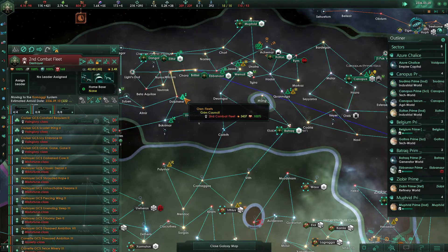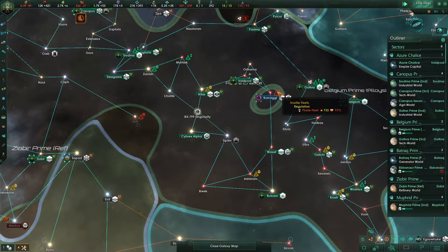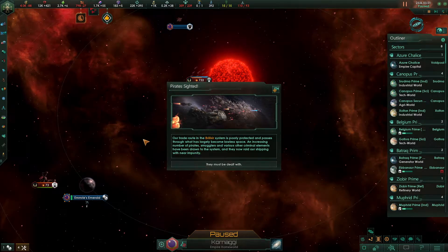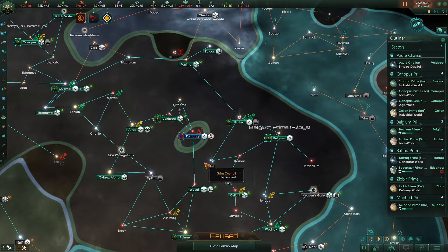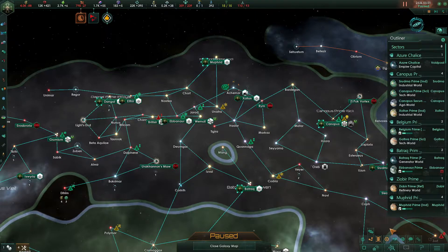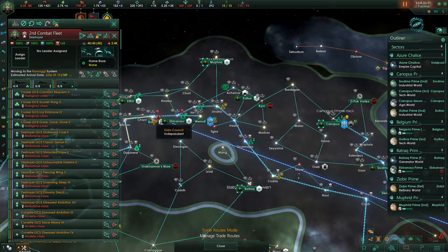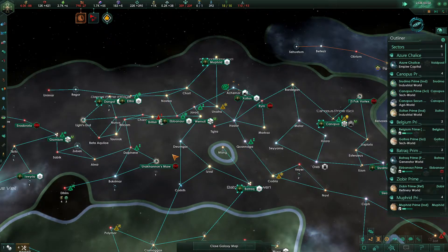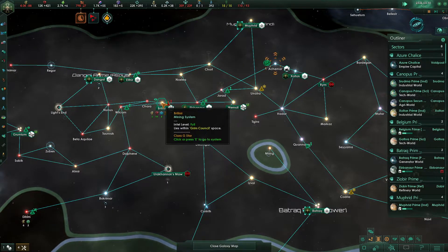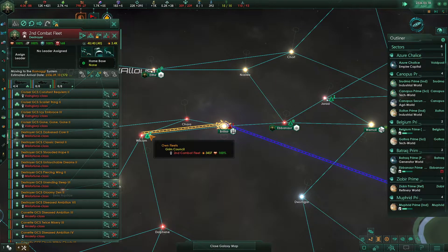The second combat fleet is going to come up here and may just sit here to police the system because there's a ludicrous amount of piracy and these guys have no capability. There's a piracy issue in our trade route in the Brillaser system. We need to address this piracy issue. They're going to win this battle but we're going to hop in quite soon and take them out.